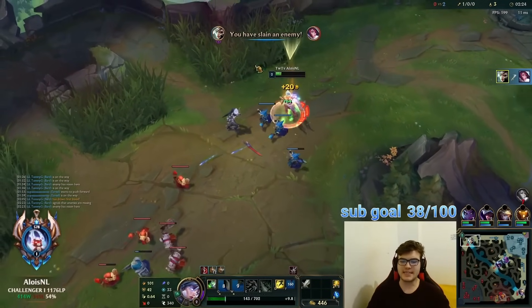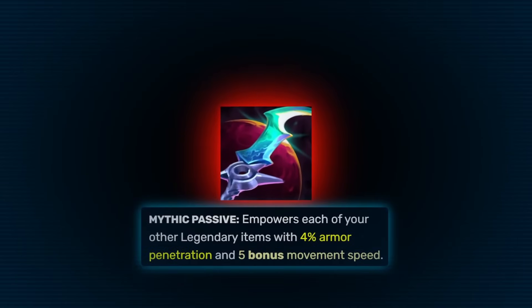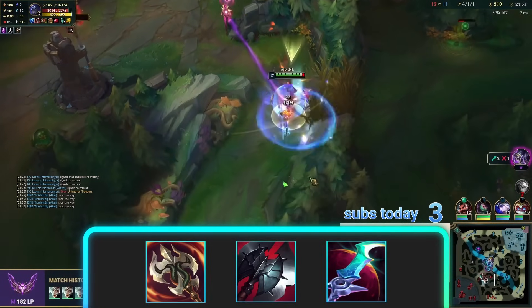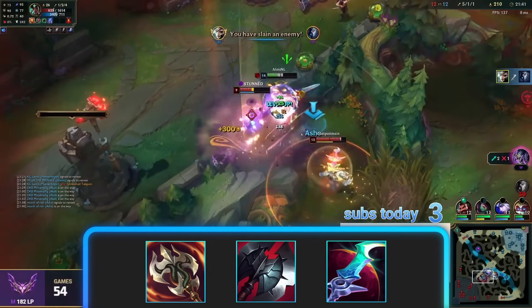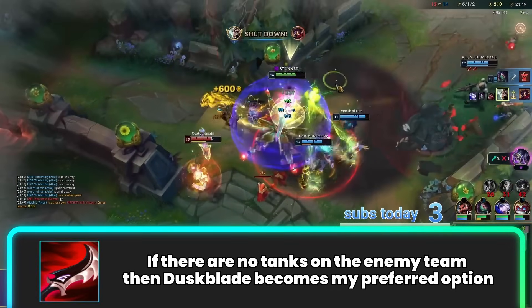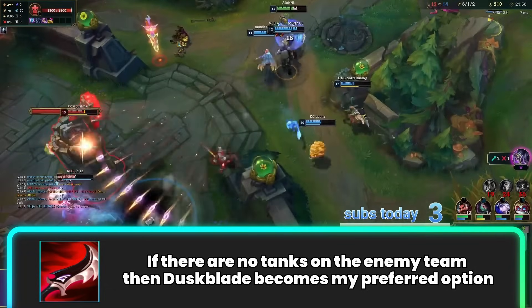After Hydra and Cleaver we get to the mythic options. There are currently three mythics besides Goredrink that you can play. Starting with the one I use the most — Eclipse. The biggest benefit is the mythic passive, which provides extra percentage armor penetration and movement speed, allowing Riven to deal well with tanks while still being able to one-shot carries. Generally I will go Eclipse if there is at least one tank or multiple Plated Steelcaps being built by the enemy team. If there are no tanks on the enemy team, Duskblade becomes my preferred option.